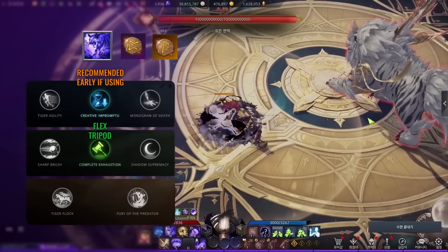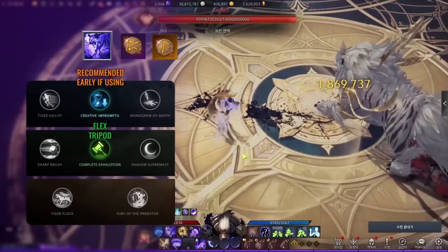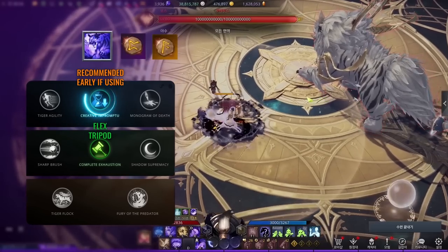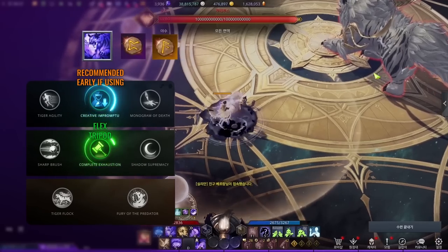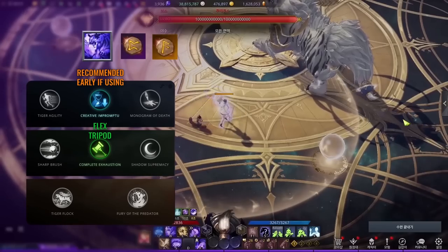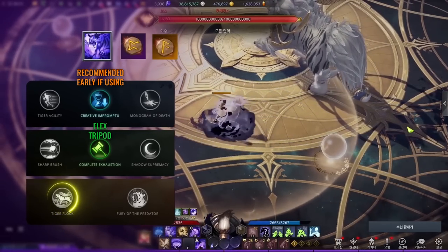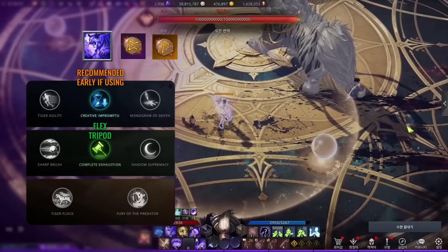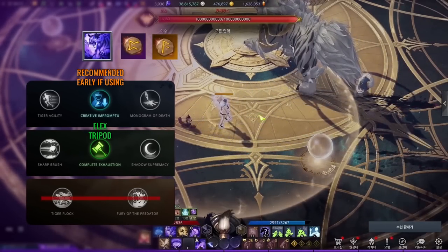Pouncing Tiger is also a great meter gain skill with high stagger and one point of destruction. With the cooldown tripod and stagger increase tripod at the second row, you actually don't need to level this skill to 10, since both tripods at levels 7 and 10 only provide slight damage increases. The multiple tigers from the first tripod in the third row actually divides the total stagger amount, and since it only increases mana for small gains, most people leave this skill at level 7 for the supporting benefits.